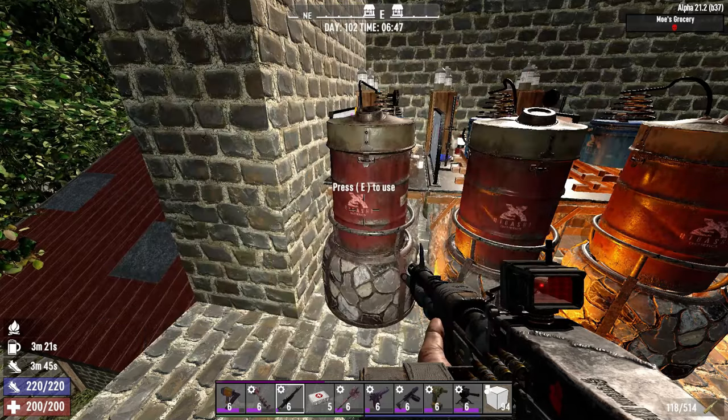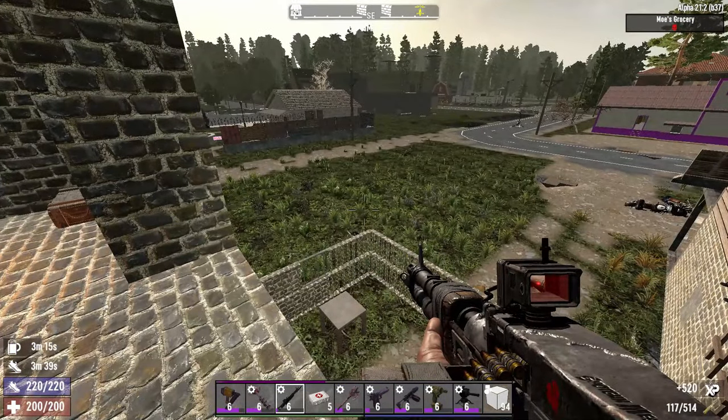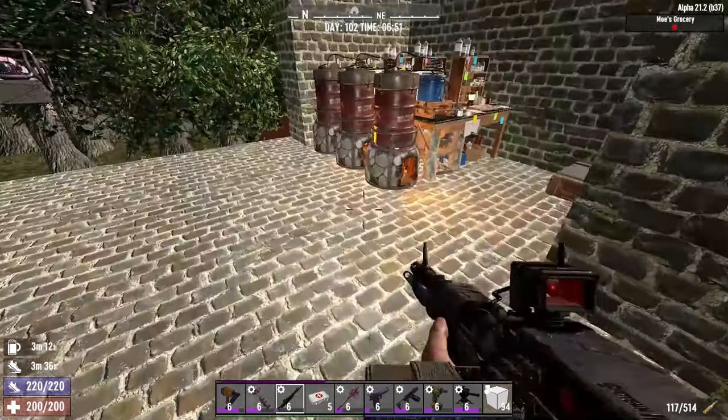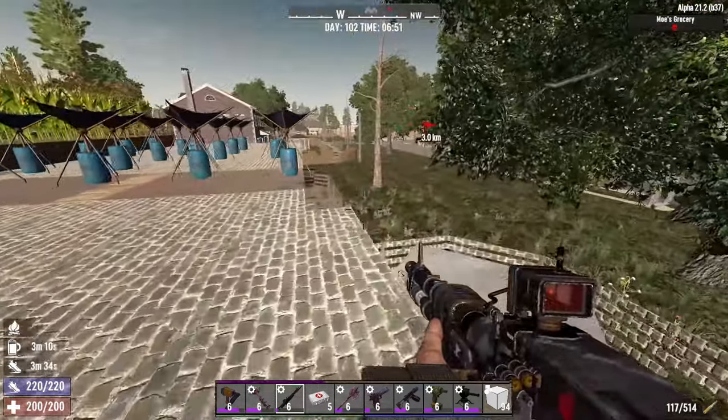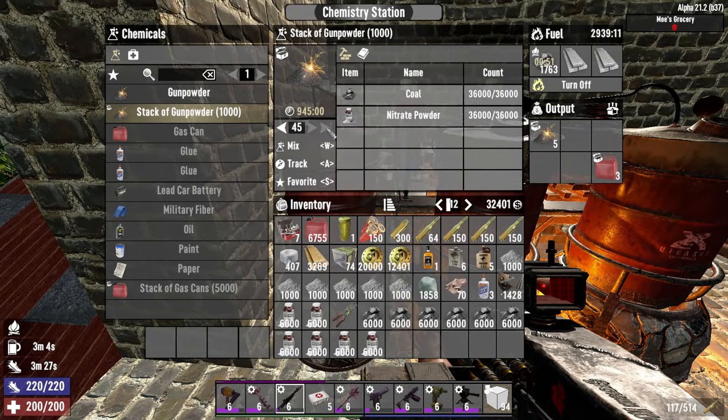We have enough for 45 crafts. Here's a Screamer — I've got a bad feeling about this. She screamed but I'm not sure if it mattered. She didn't summon anything, so it was a pseudo scream. Anyway, we have 45 of these, which means we can do 15 per bench.